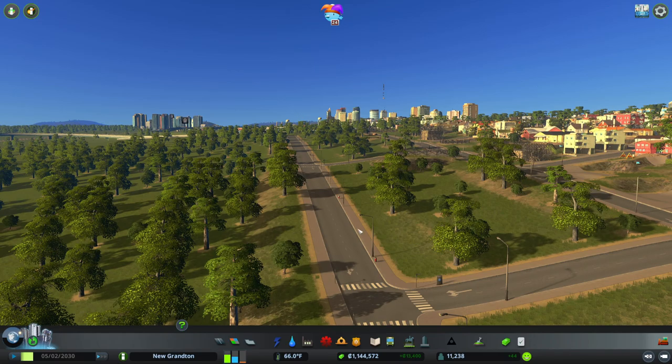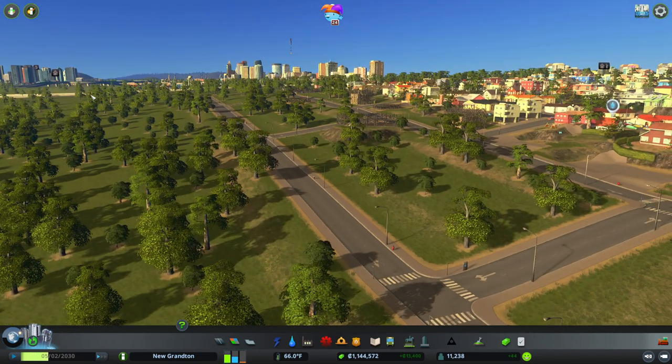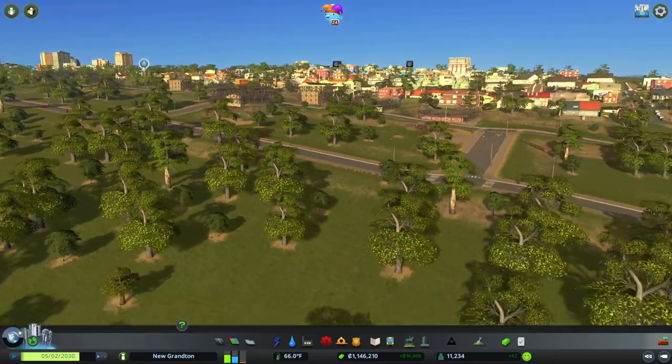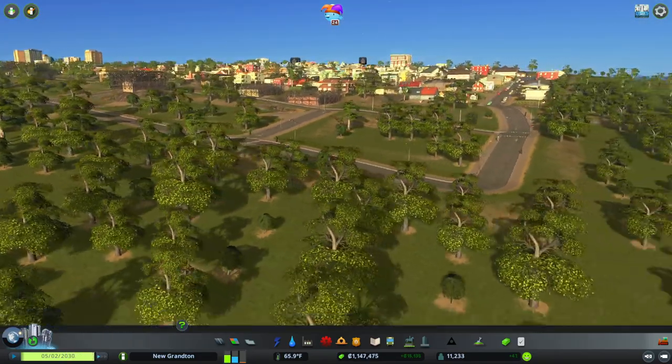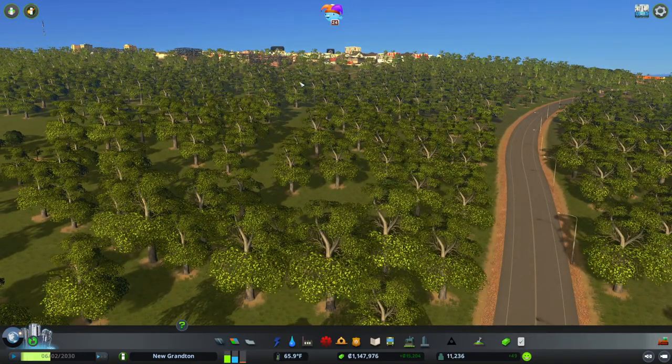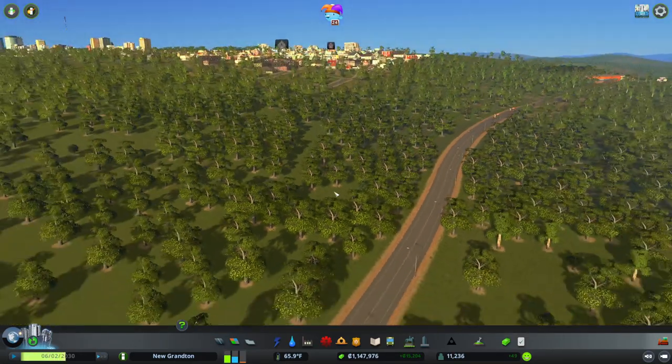I think I'm going to keep this. We could have flattened the area out to build it, but it gives the city a bit of character down here. Up close it looks terrible, but from a distance you can see it climbing the hill there.